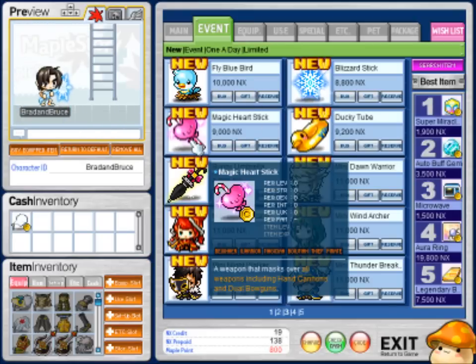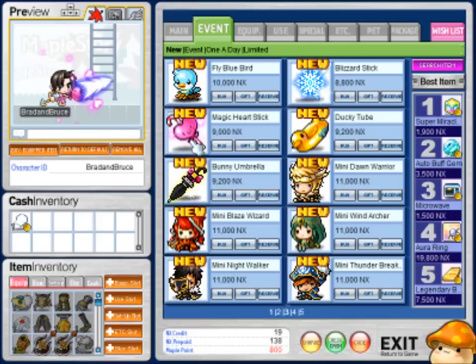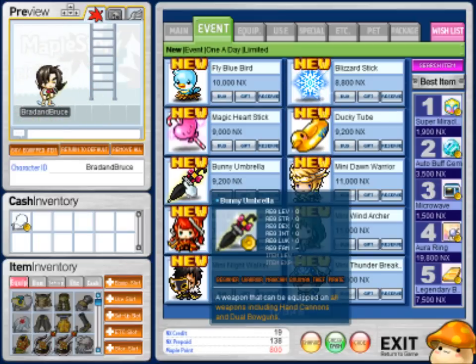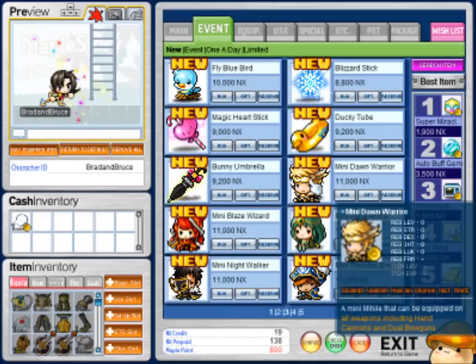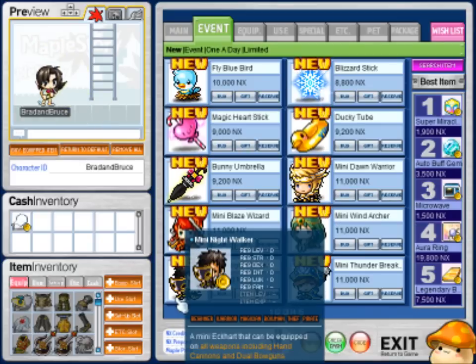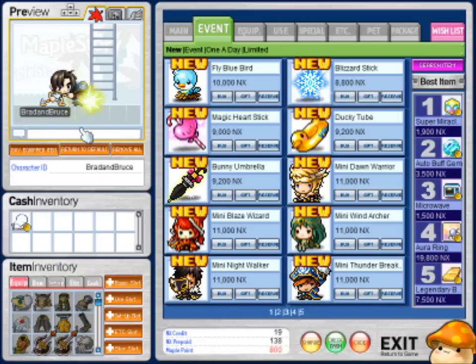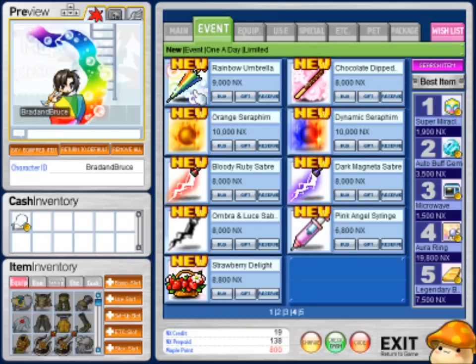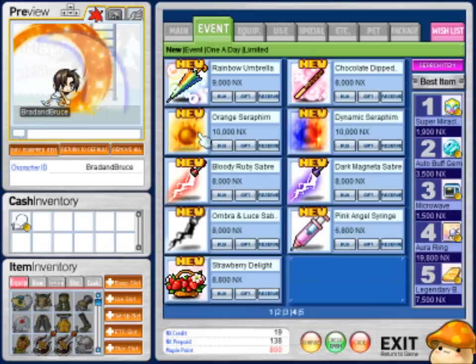A flying blue bird — don't laugh, this could be cool, but for eight dollars holy smokes. A magical heart stick — be the coolest of all your friends with one of these. Ducky tube. A bunny umbrella — I don't get it, where's the bunny? Is it like a Playboy bunny umbrella? Mini Dawn Warrior, mini Wind Archer, mini Blaze Wizard, mini Nightwalker, and mini Thunderbreaker — they're really cool but they're eleven dollars, I would never buy that.